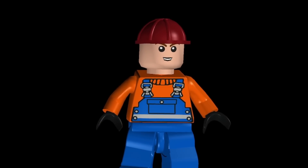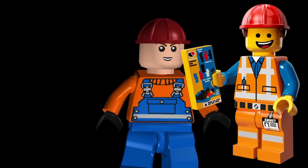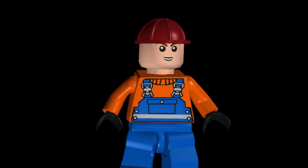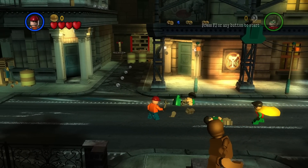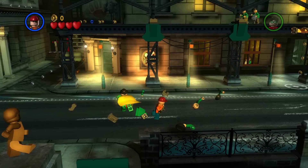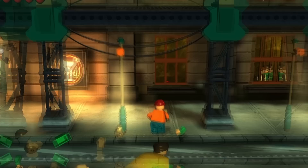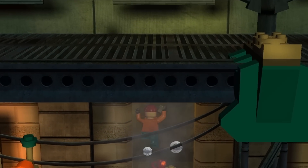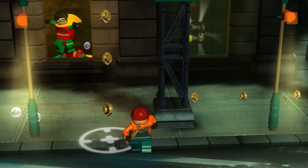For the next one, we have the Factory Worker, which I like to nickname Emmett because he kind of looks a little like Emmett from the Lego Movie. But unlike Emmett, this one is ready to throw down because this minifig comes with a wrench that he can utilize to battle anything and anyone within the game, just like a regular character.